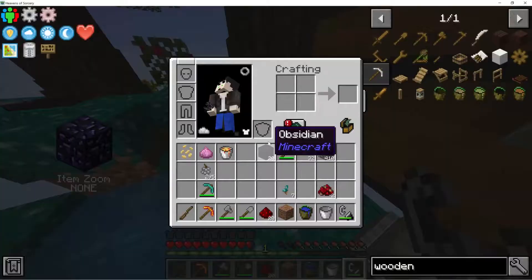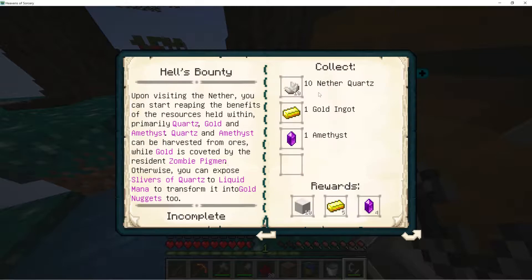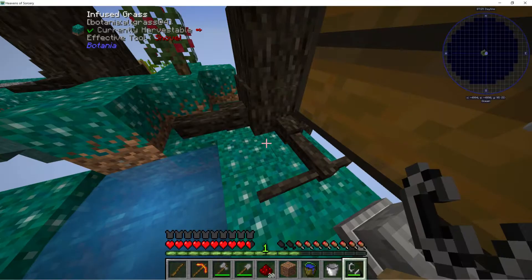We have just these last two, and then we're done with Saving the World 101. Hell's Bounty — oh god. We need ten nether quartz, a gold ingot, an amethyst. Upon visiting the Nether, you can start reaping the benefits of the resources held within: primarily quartz, gold, and amethyst. Quartz and amethyst can be harvested from ores, while gold is coveted by the resident zombie pigmen. Otherwise, you can expose slivers of quartz to liquid mana to transform it into gold. I guess I have to go in there, then.